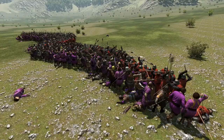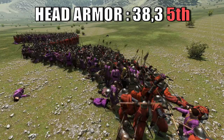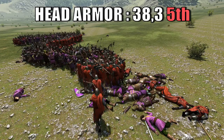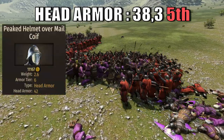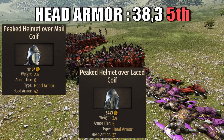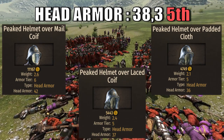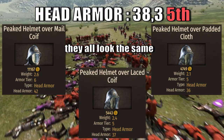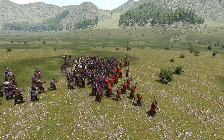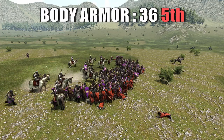Despite the weapon being good, the armor of this unit is the opposite. With a head armor value of 38.3, it ranks as the worst tier 5 unit in that category and 23rd overall. This value is brought by three different helmets: the peaked helmet over-male coif, the peaked helmet over-laced coif, and the peaked helmet over padded cloth. When it comes to body armor, the Vulgier brings the same two pieces that combine for a value of 36, ranking the unit in 5th place and 25th overall.